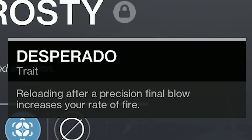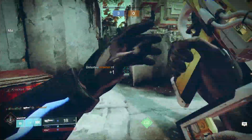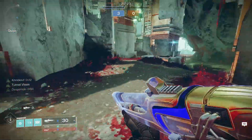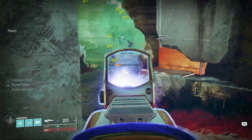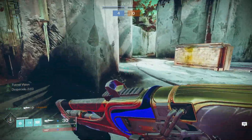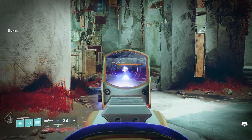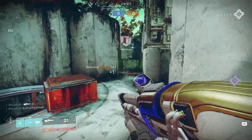Next up we got Desperado. As a 450 lightweight frame, this is the first weapon to get Desperado on it, and a lot of us get hyped when we see Desperado drop on a new archetype. But after using it, I have to say it's kind of a gimmick — it shoots way too fast inside PvP, you can't really control your aim too well, and I think you would benefit a lot more from Kill Clip. So keep that in mind.